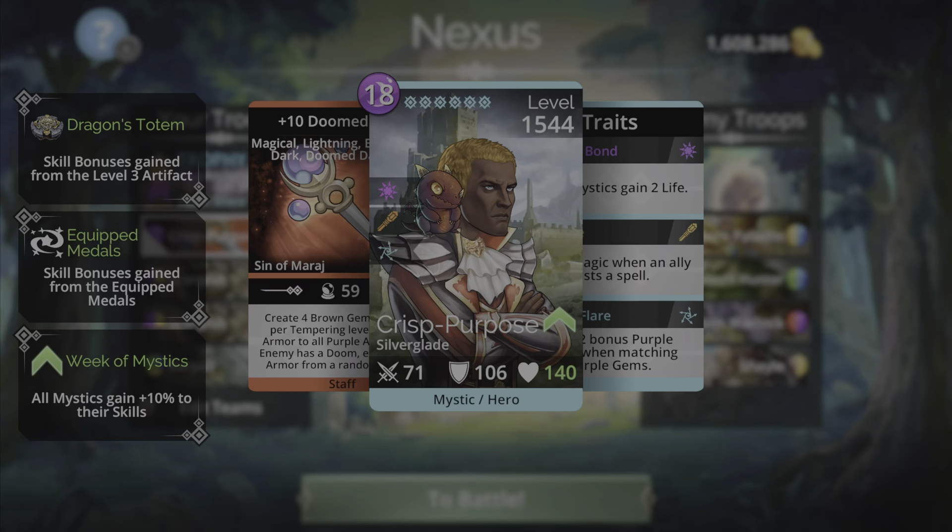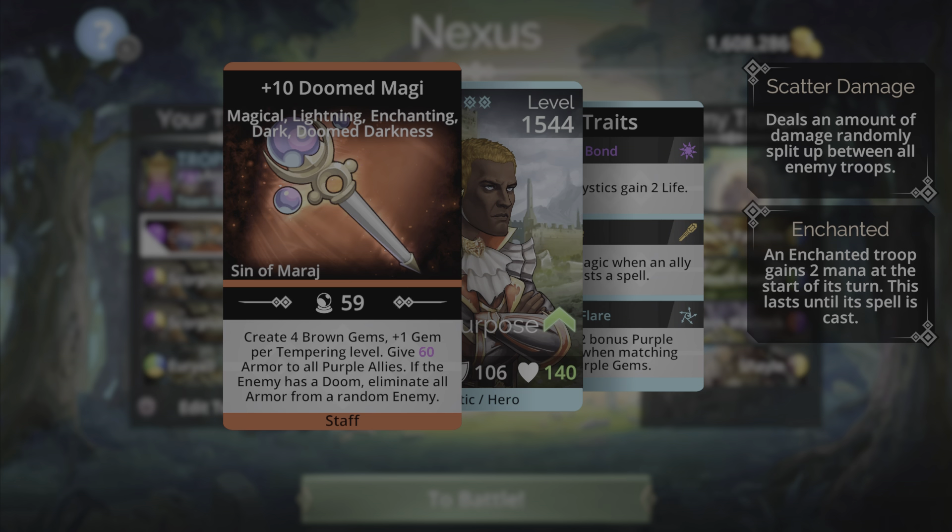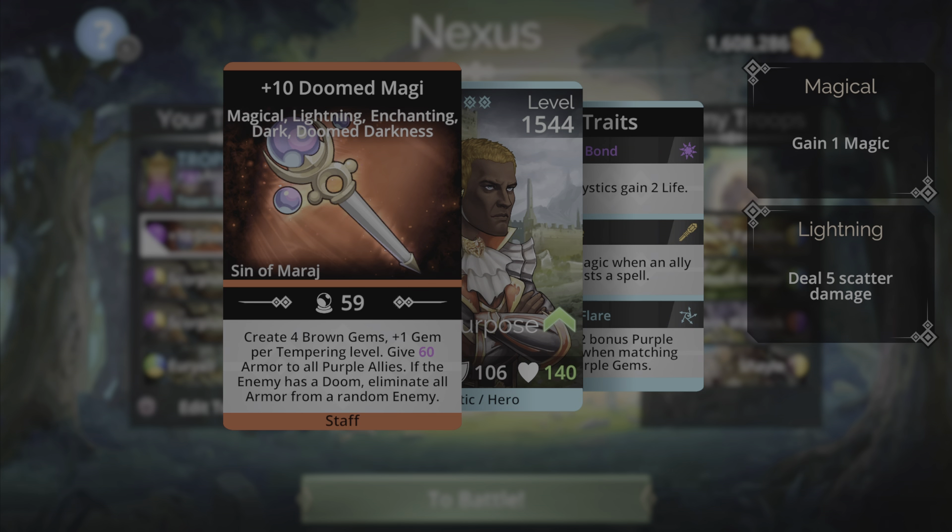Up front I have this doomed weapon right here — the Doomed Magi. The Doomed Magi is a pretty interesting doomed weapon, not considered by many to be one of the most powerful ones, but this weapon is actually quite powerful. The Doomed Magi creates four brown gems plus one per tempering level, then gives 60 armor to all purple allies. If the enemy has a doom, it will eliminate all armor from a random enemy.